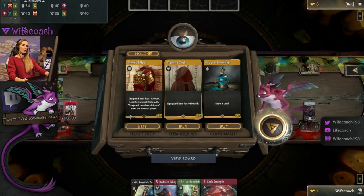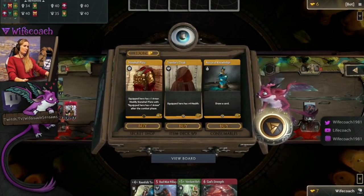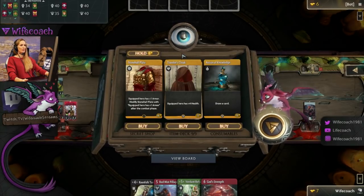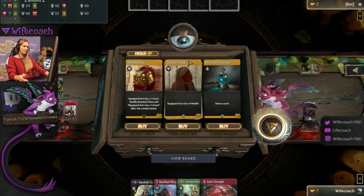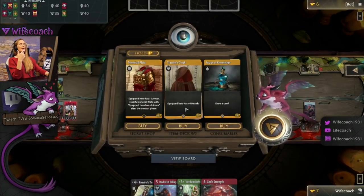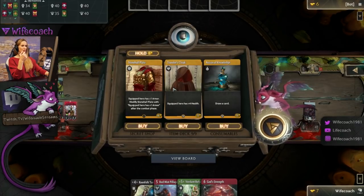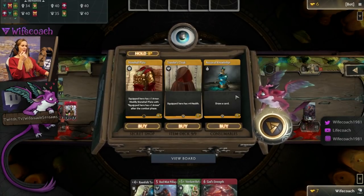After each phase, after each combat, after each round, there comes the item shop. Depending on the gold you've generated — I'm gonna talk about that in a second — you can buy items. In the middle they come from your deck that you've chosen. Left and right are random.